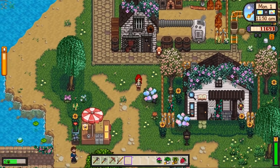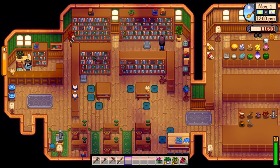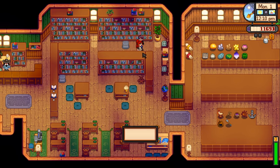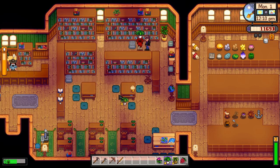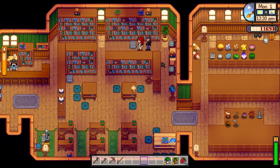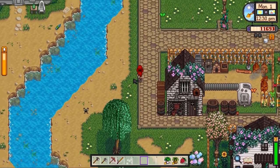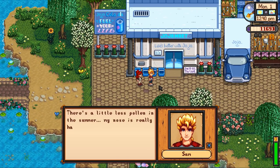Clint is here - Freddo waiting outside like a good boy - and we've got the copper pickaxe! That is amazing. We'll probably upgrade the axe or another tool soon as well, we've got enough money. Let's go into the library. There's John - the moody miserable guy. Should we give you a gift? You like a sweet pea - we'll give it to John. Next heart is going to take 147 points. Let's do a loop around and talk to people. We need to get some seeds. Sam says there's a little less pollen in summer - his nose is really happy.